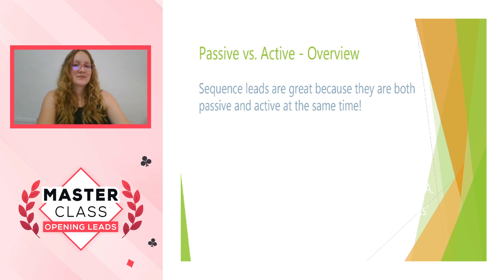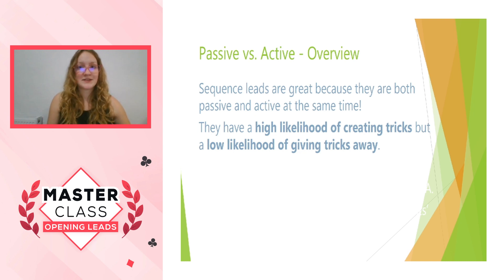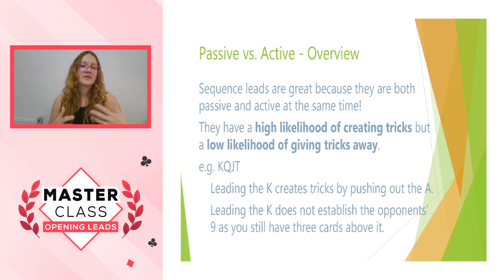Why do we like sequence leads so much? The reason is because they're both passive and active at the same time. They are highly likely to create tricks — you're just pushing out higher honours, and once they've gone, the card further down in your sequence gets promoted. But because you're leading one of your sequence cards, it has a very low likelihood of giving a trick away. For example, with king-queen-jack-ten, you use the king to push out the ace and then you have three tricks in the suit. When you lead this king, you're not letting the opponents have their nine because you still have three cards higher than that nine. The deeper the sequence, the safer and stronger it is — and the more tricks it creates. Even with a two-card sequence, it's often a good idea.